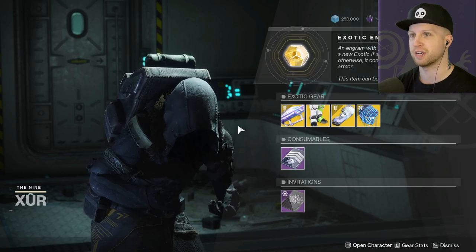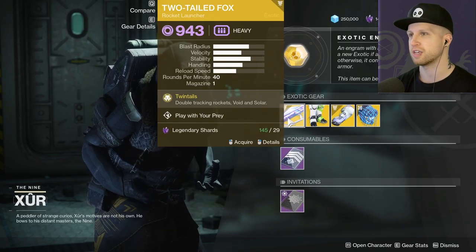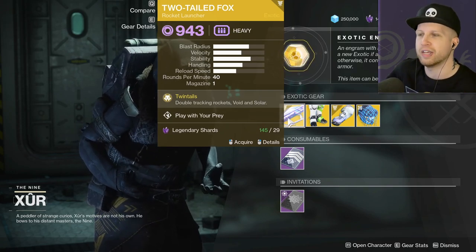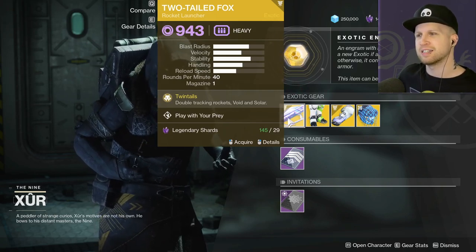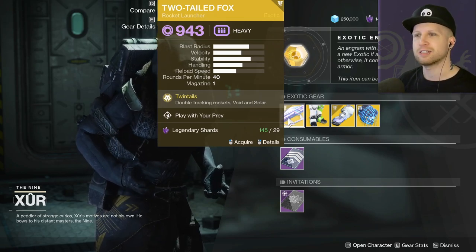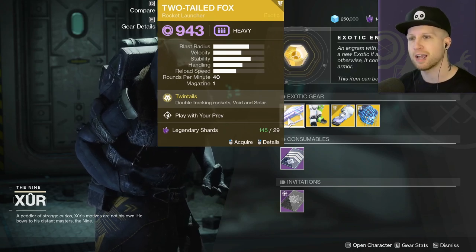Xur's just chilling down here. Doesn't have anything super exciting for me today, so we're going to actually just get the random loot drop because he's got the Two-Tailed Fox, which is a really, really good rocket launcher. I already have it — not exactly sure where I got it, but I have it. It has double rockets, so it kind of shoots one and then another, and it's just really, really powerful. It's a great rocket launcher, but once again, suffers from the fact that it barely has any ammo.